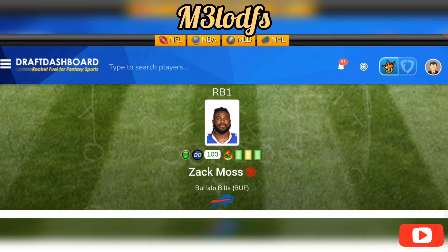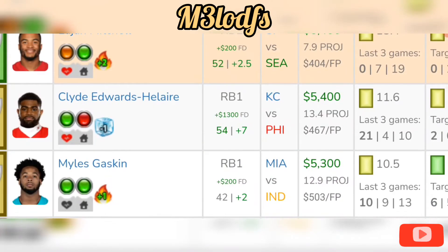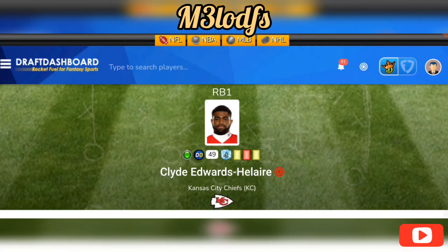Another running back play to consider: Clyde Edwards-Helaire. Kansas City has a 54 implied total and is a seven-point favorite, so he could get looks if they're up. Philly allows an average of 120 rushing yards for the season, around 26.9 fantasy points a game. He's averaging 17 fantasy points in favorable games and had a 20-point game in week three against the Chargers with 17 carries and a touchdown. A great spot for CEH in week four.